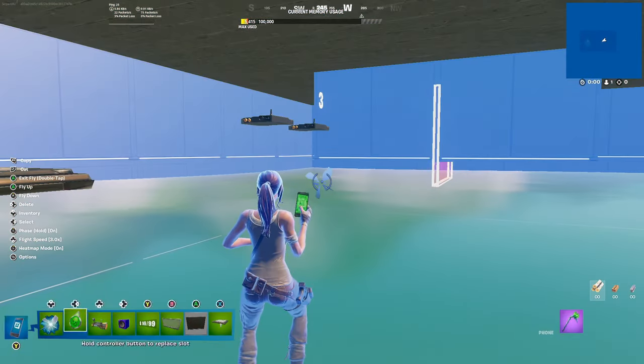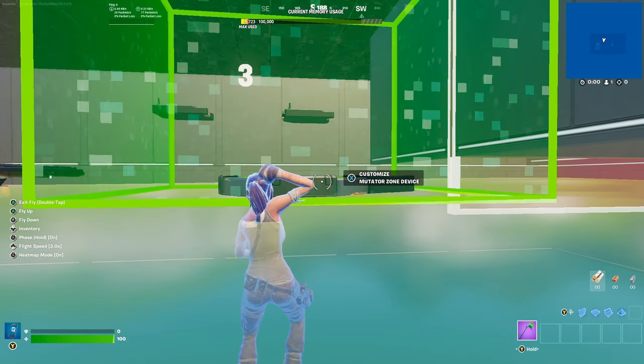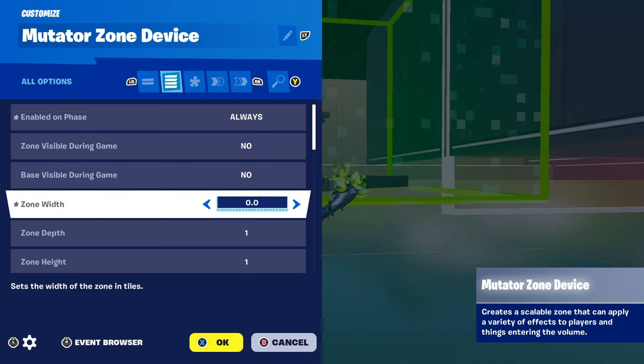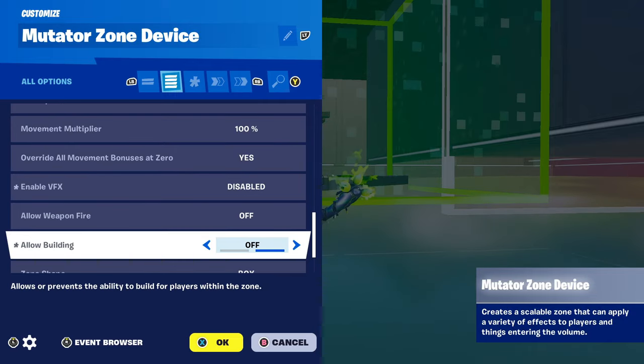Go down here, get your Move to Zone just like so. Go to settings: Neighborhood Phase Always, Zone width 100, Zone depth 100, Turn Height 0.0. Nearby fix disabled, low building off.